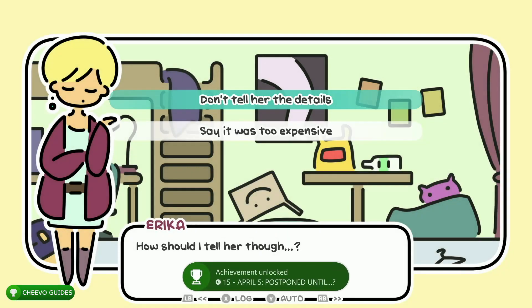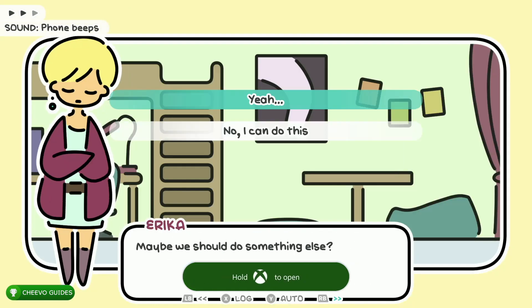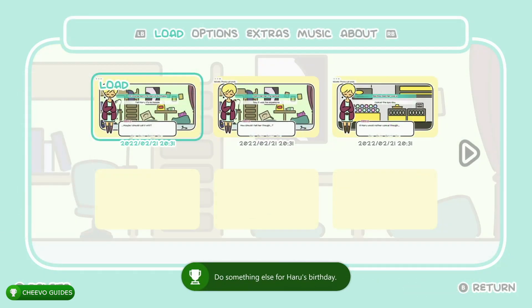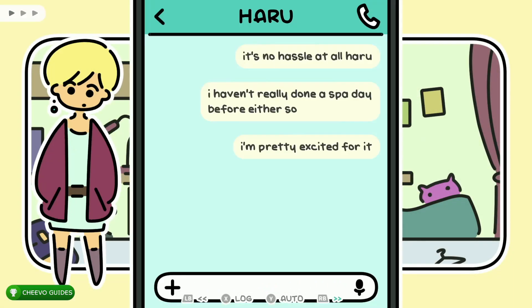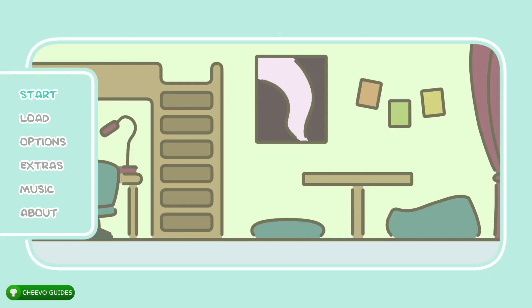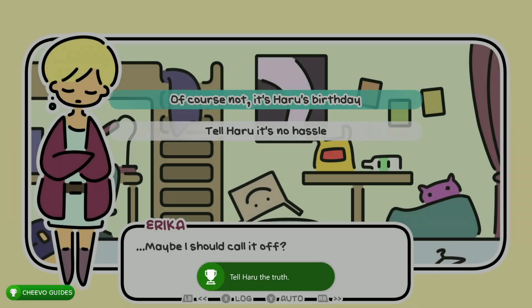Load up save slot two, then choose the bottom option: 'Say it was too expensive.' Fast forward and choose the top option: 'Yeah...' This unlocks our next ending, triggering the next achievement or trophy — worth only 15 gamer score. Load up save slot one. Choose the bottom option: 'Tell Haru it's no hassle.' Fast forward with RB, then choose the bottom option: 'Maybe,' then the bottom option: 'I should be honest.' This unlocks the 'April 3: No Answer' ending, worth 15 gamer score.